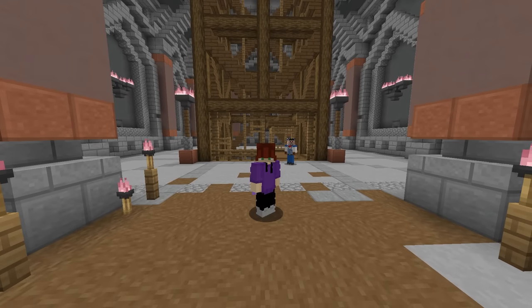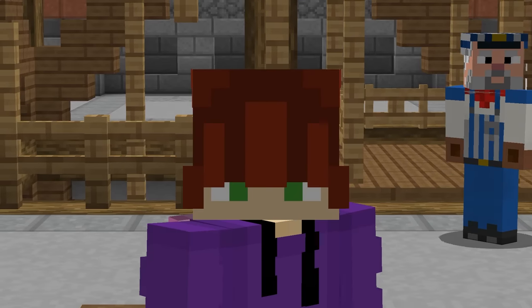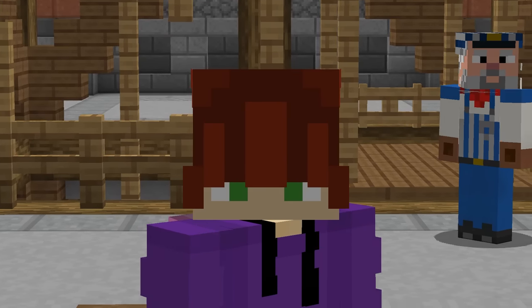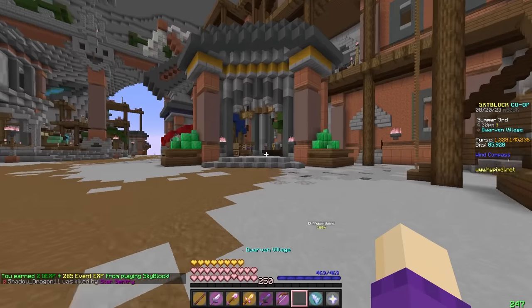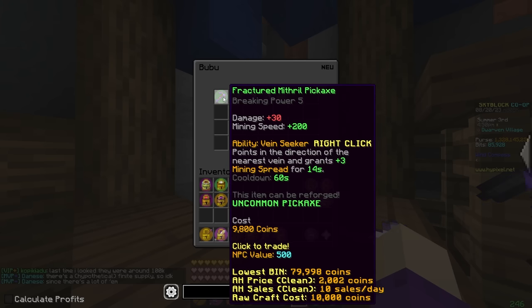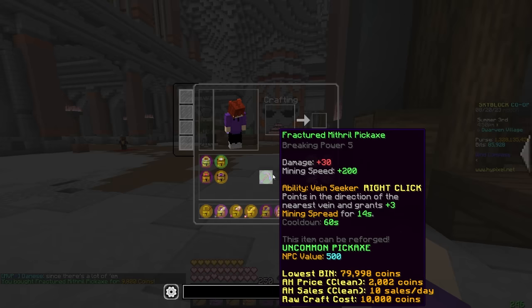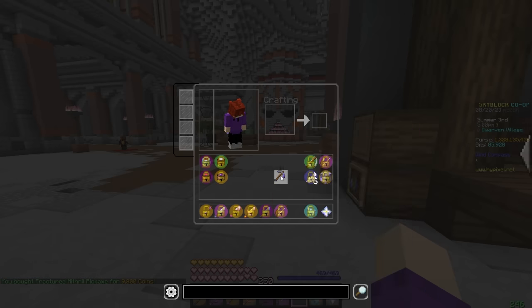Welcome to the mines. If you have made it this far, you have just hit HotM 1 and reached the Dwarven Mines. I skipped everything before this because if you're looking up a guide for mining progression, you're already here. After exiting the entrance, the first thing you want to do is run over to the shop and talk to Boo Boo. You should be able to buy a Fractured Mithril Pickaxe for just under 10,000 coins. Get one of these, and go ahead and put Efficiency 5 and whatever enchants you need on it.